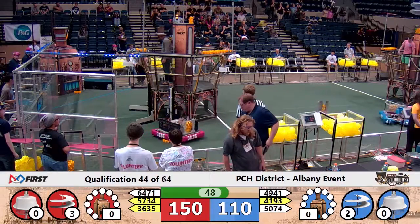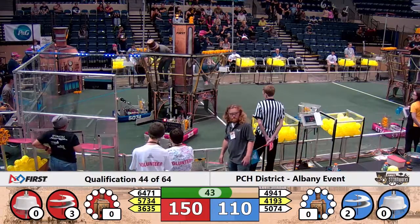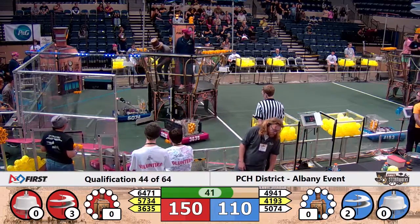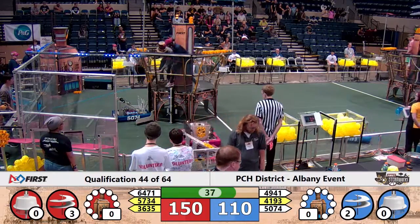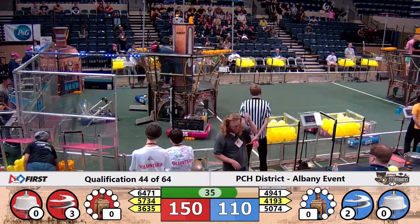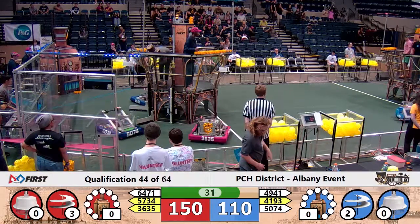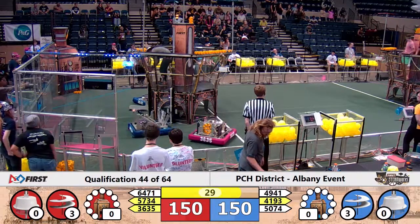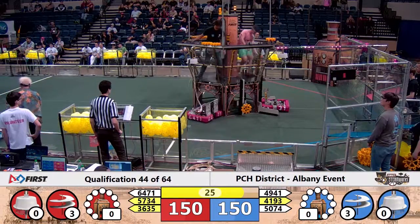That falls off the peg right there at the end. 50, 74 comes down with another one heading towards the airship. A lot of battling in the middle of the neutral zone — 5734 and 4193 battle for position in the neutral zone. 4941 crosses across the neutral zone with 35 seconds left to go in the match. There's the final gear in the third rotor gear set for the blue alliance. Both alliances now have all three of the four rotors turning.